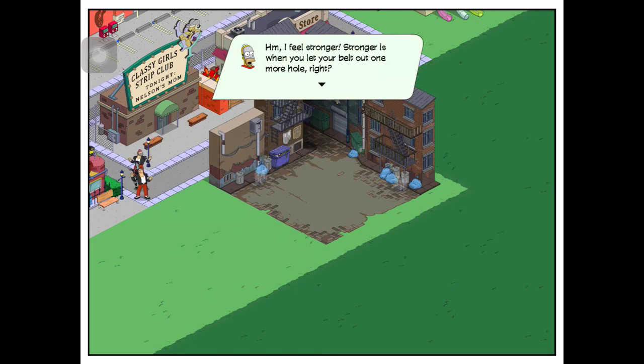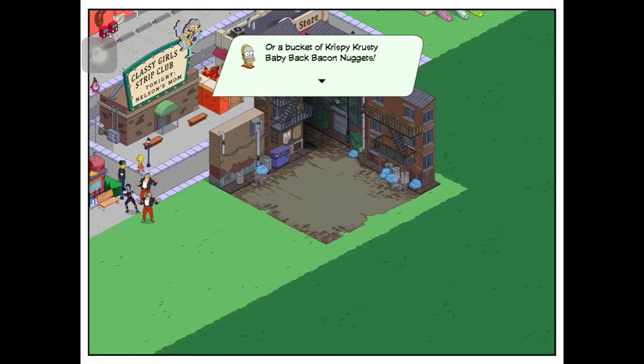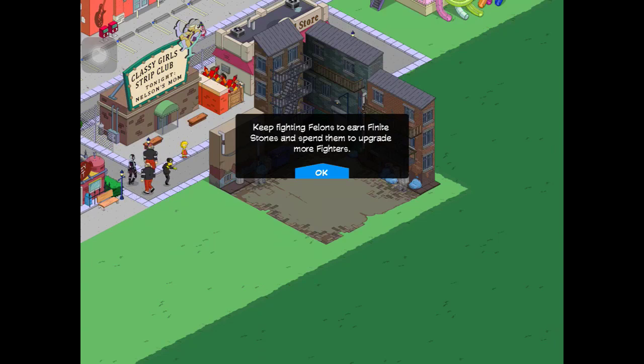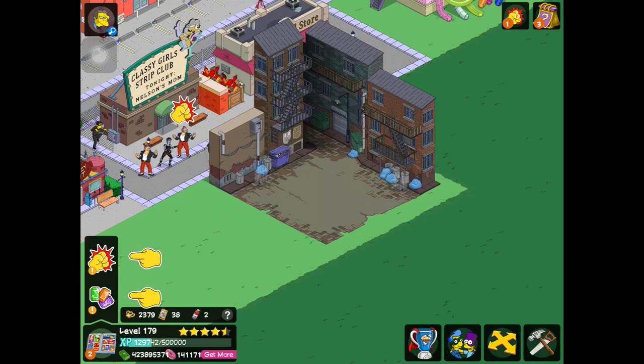Hmm, I feel stronger. Stronger is when you let your belt out one more hole, right? Your new powers can defeat a whole gang of felons, or a bucket of crispy, crusty, pabby baby pack bacon nuggets. Upgrade fighters will make them last longer in battle. Keep fighting felons to earn finite stones and spend them to upgrade more fighters. So I upgraded everybody.